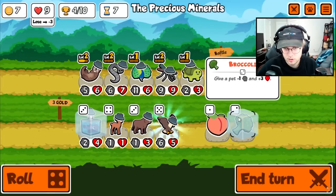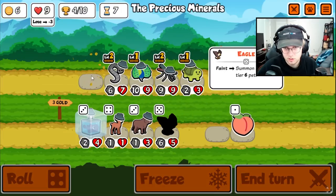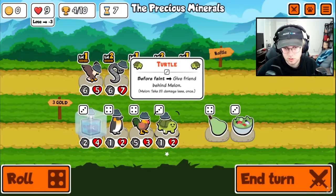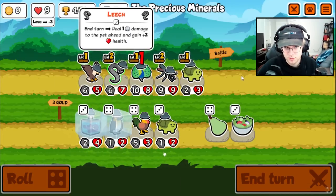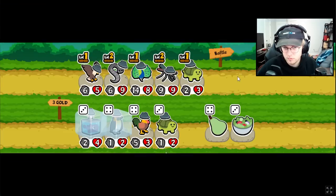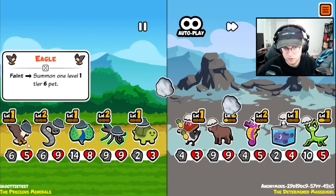Let's level up here. Honestly, I am happy to go ahead and get an eagle and pill it, and get an early tier six and see what we find. I can get rid of the turtle, maybe, or try and pill the turtle. But I want to pill the...